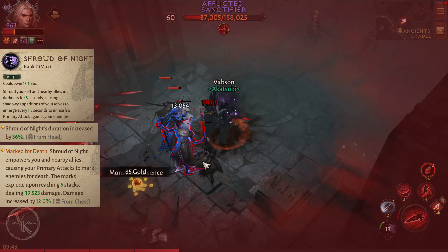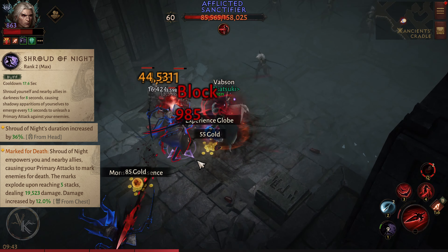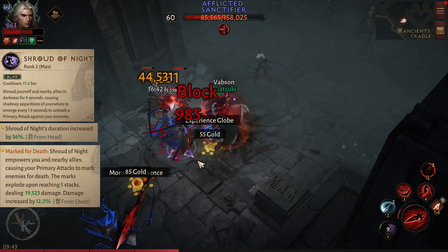Dark Cloning: Shroud of Night now empowers you for 6 seconds, causing every other primary attack to conjure a shadowy apparition to attack enemies.